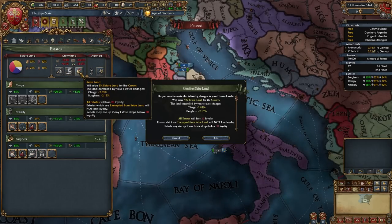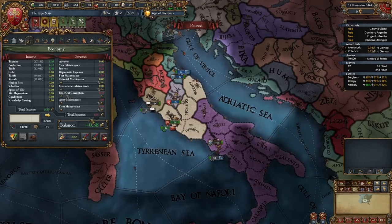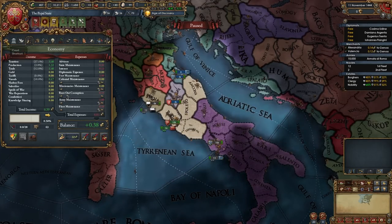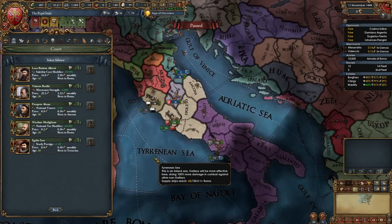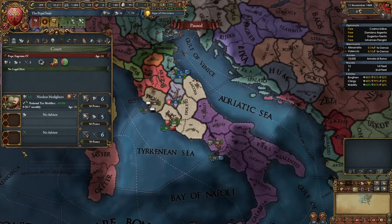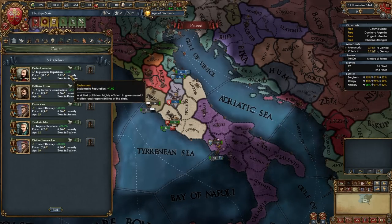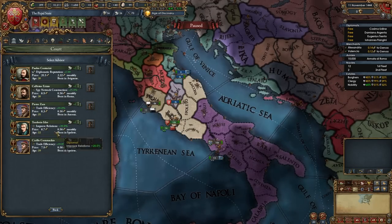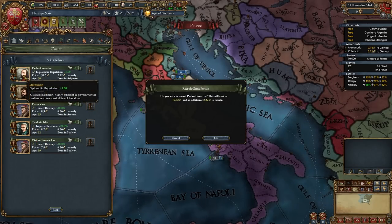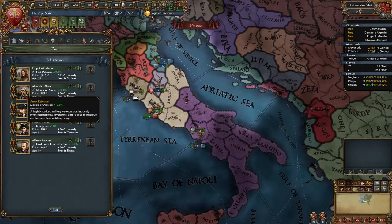Then we can sell titles and seize land because we have a lot of Crownland. Even though we're not making that much money at the start we will be hiring three advisors right off the bat. Get whichever level 1 admin advisor you want - I'm going to get this tax guy. Get a diplorep or improved relations diplo guy; I have a level 2 diplo guy so I'll hire him. Then get a morale or discipline level 1 mil advisor - I'm going to get this morale guy.